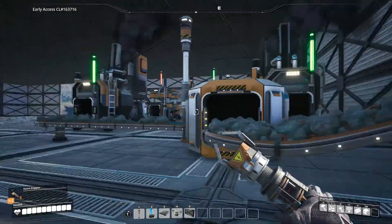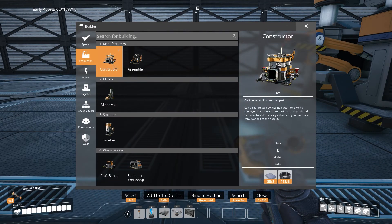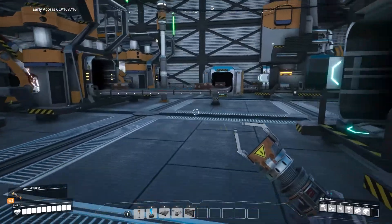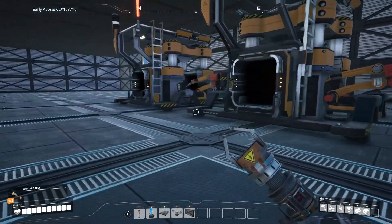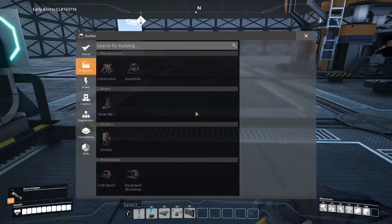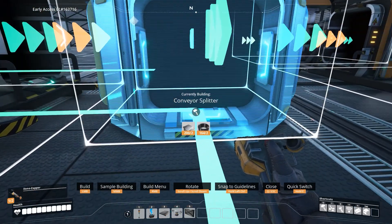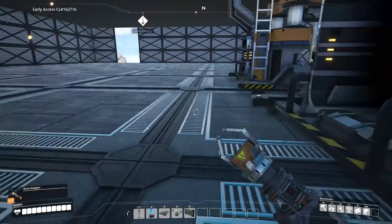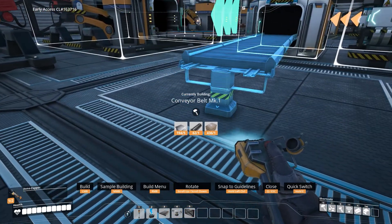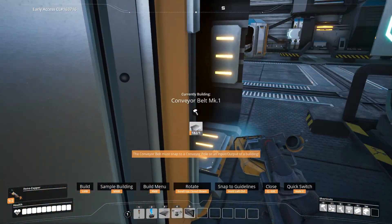Look at this - all right, excellent. I'm going to make one more constructor and then we'll make a splitter. So I need you to sit right there. So we need a splitter - it splits the stuff that comes out of there, excellent. So organization, logistics - splitter, beautiful. So this splitter comes out, goes from here directly to there, this one comes out of there goes over to here, and then from here goes into there. Whatever comes out of this thing goes into there, beautiful.